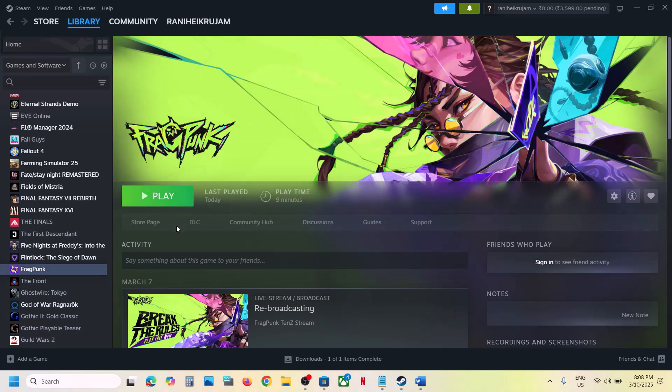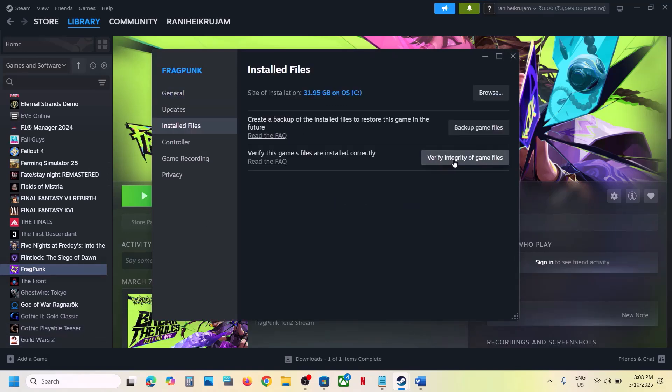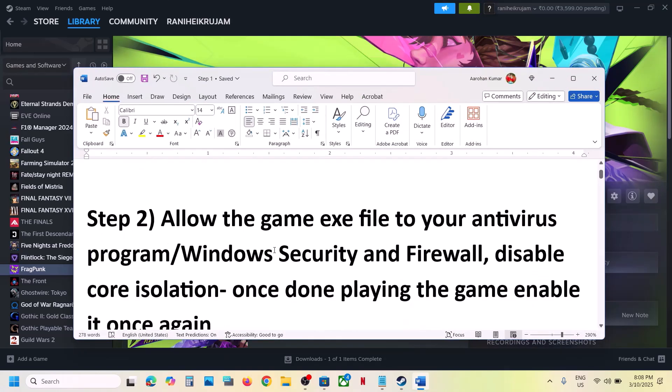The first step is to verify the game files. For this, go to Steam, right-click the game, select Properties, go to the Installed Files tab, and then click on Verify Integrity of game files. Once the verification is 100% complete, launch the game and check.